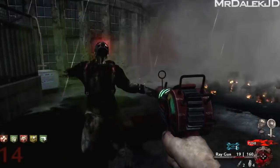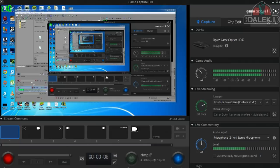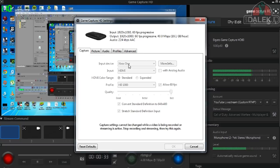Here we have the Elgato software — I'm actually recording this segment with it right now. The Elgato HD60 is currently recording at 1080p at 60 frames per second. This video isn't rendered out at 60fps, but if you do record and render at 60fps, the video will play back at 60fps on Google Chrome, which is insane. In the software you have different profiles, input device options — currently set to Xbox One but you can switch to PC — HDMI color range settings, and output resolution options like 1080p or 720p.